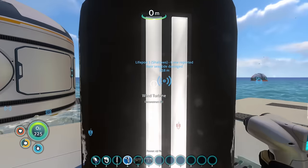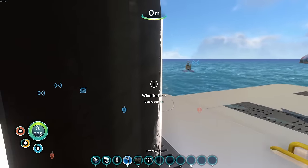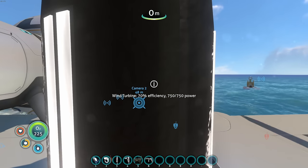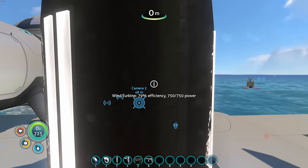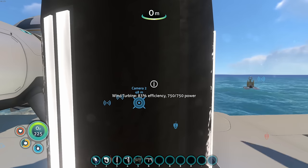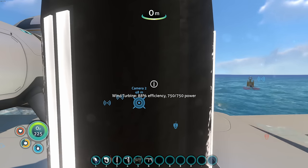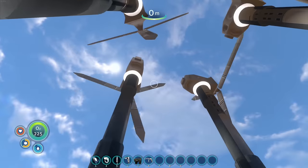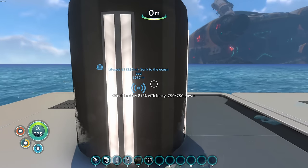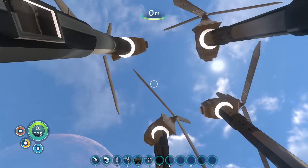I do kind of want to put these turbines further from each other to get a higher efficiency percentage. Wind turbine efficiency is going up to 75 because it's not trying to fill that power void anymore. It says 88 efficiency — I think it just changes with the day, probably based on time. We have so much power!